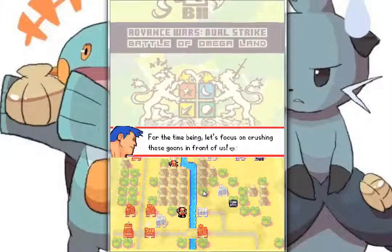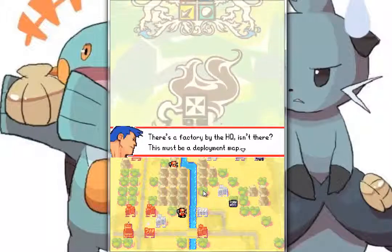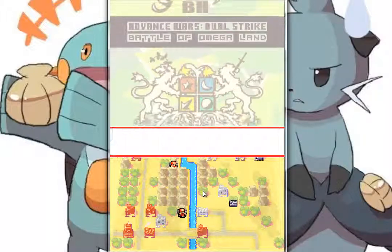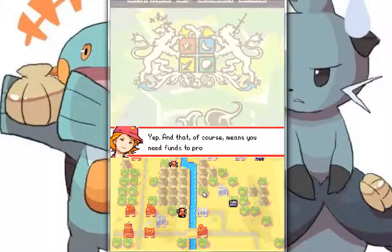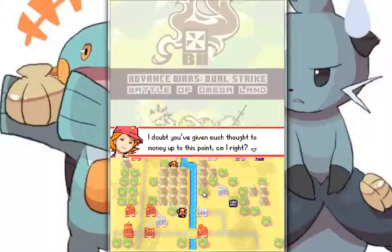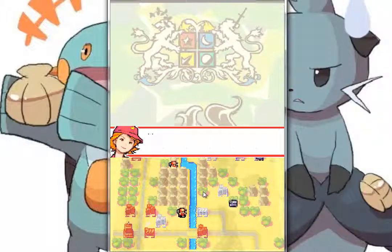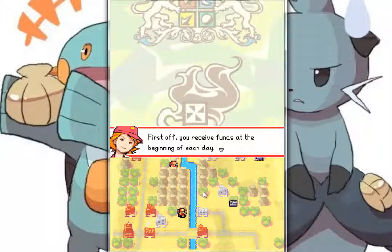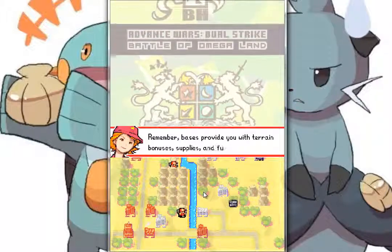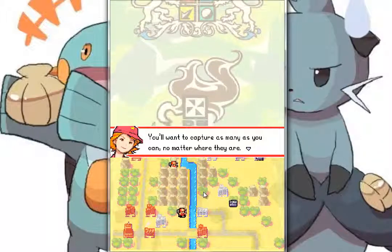For the time being, let's focus on crushing those goons in front of us. There's a factory by the headquarters, isn't there? This must be a deployment map. So we can deploy any units we want, right? Yep, and that of course means you need funds to produce units. On a map like this, funds are a part of strategy you can't ignore. Receive funds at the beginning of each day. The more bases you have, the more cash you earn. Remember, bases provide you with terrain bonuses, supplies and funds. You'll want to capture as many as you can, no matter where they are.